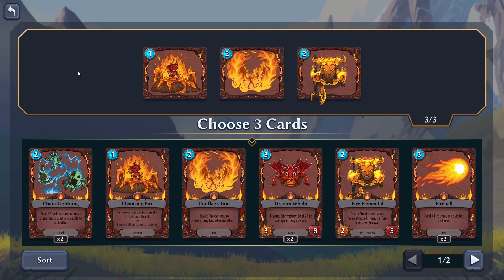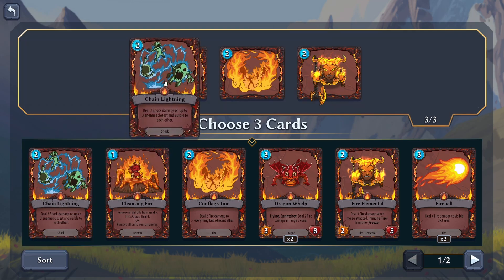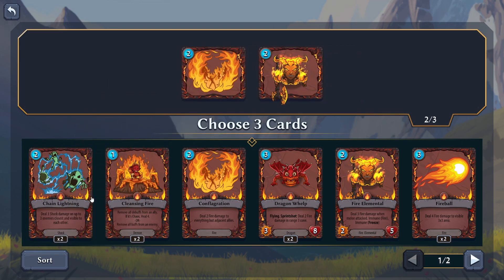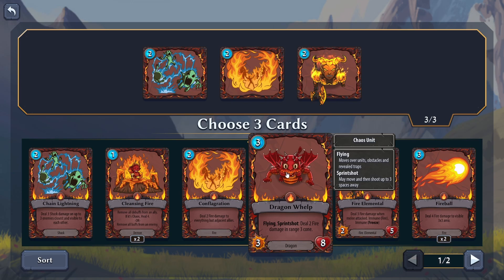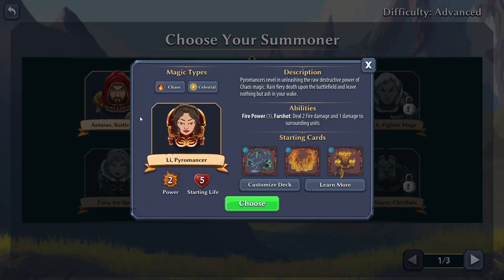We can choose three cards. Chain Lightning deals three damage to up to three enemies closest and visible to each other - it's a fire spell apparently. Dragon Whelp deals two damage to everything but adjacent allies. Let's grab a couple of those and a Fireball - let's go with that.